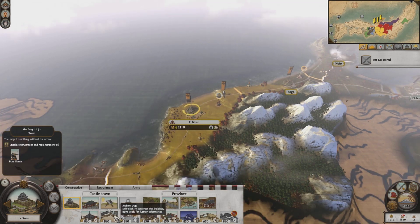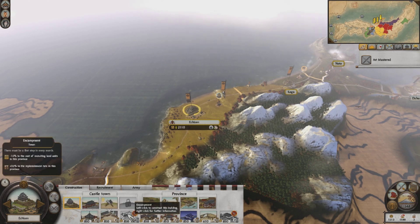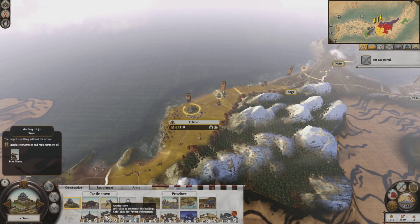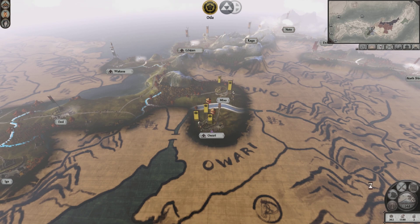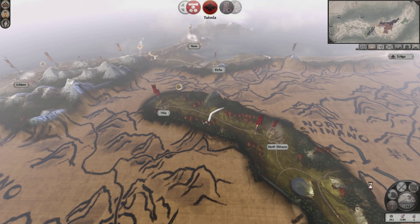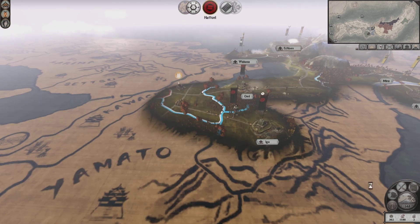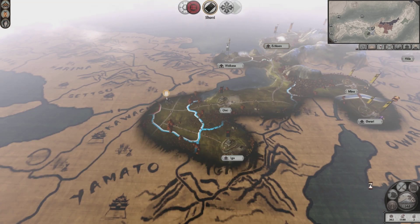If I build the Archery Dojo, I can recruit Bow Ronin — I wonder if that's something specific to the Iko Iki since they're rebels. I'd never seen that before. I might trade out those Ashigaru Archers and recruit a couple of Bow Warrior Monks for each of my armies — not an all Bow Warrior Monk force, but just to have some extra range and accuracy. I'll just make mixed armies because the upkeep cost on Bow Warrior Monks is high.